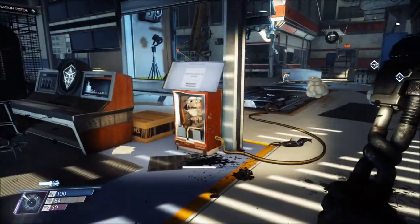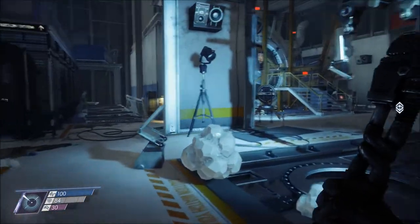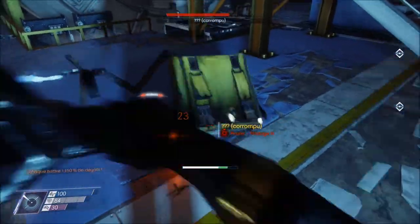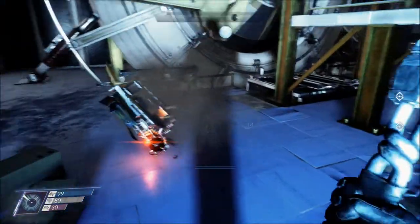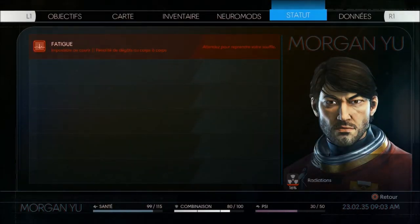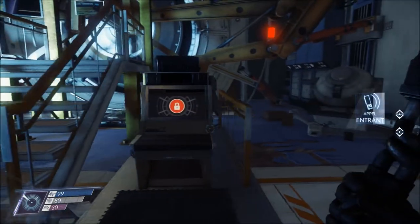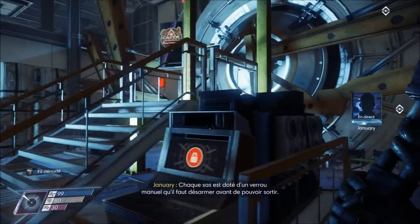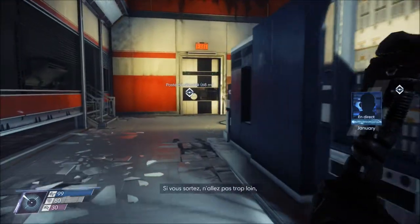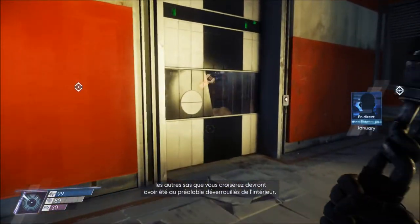I'm a bit arachnophobic, so these are creatures that repulse me a little. I was asking myself a question about camouflage — in nature, animals like the chameleon use camouflage to escape danger, not as a predatory technique. Camouflage is generally used by creatures lower on the food chain. So I find the Mimics a bit sadistic — it's devious of them to transform into objects so that when you pass by, they attack you. There are probably animals that use this system, but generally...